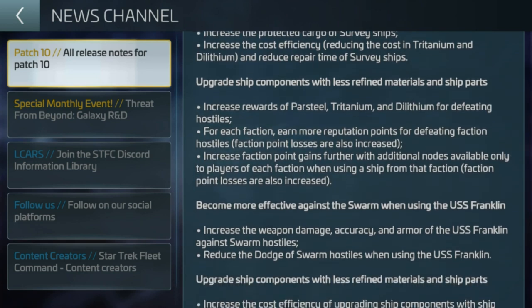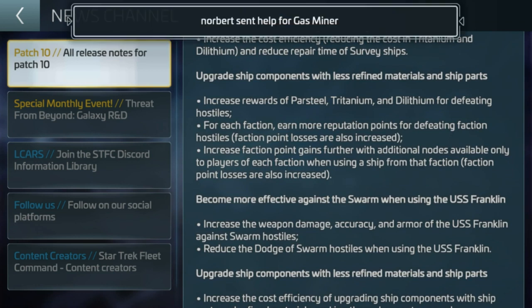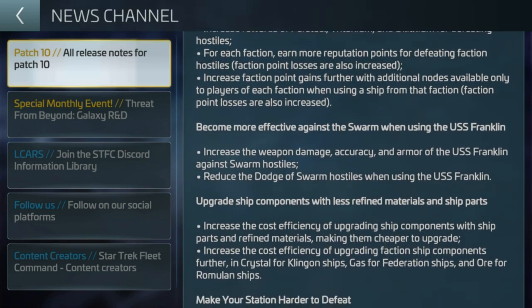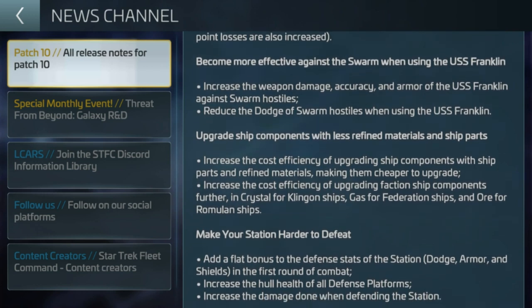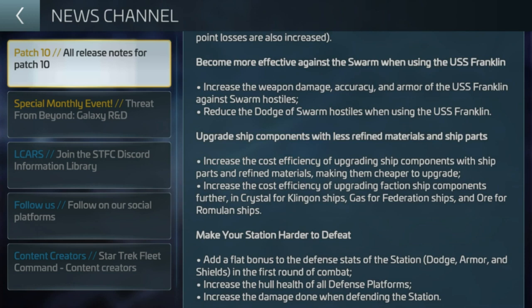Increased raw steel, titanium, and Dilithium for defeating hostiles all through research — grand stuff. More effective against the swarm — though some people have said their Franklins are not as effective now. People are giving out that the loot boxes are much less than they used to be. I remember when every hostile you killed you got a loot box, then it worked out at roughly one in two or one in three. People are talking about a drastic drop in loot boxes from farming. If you've had that experience, share it in the comments.